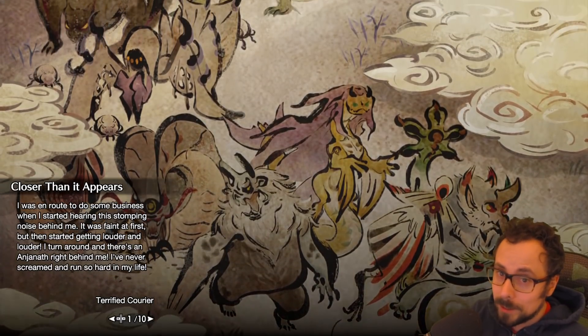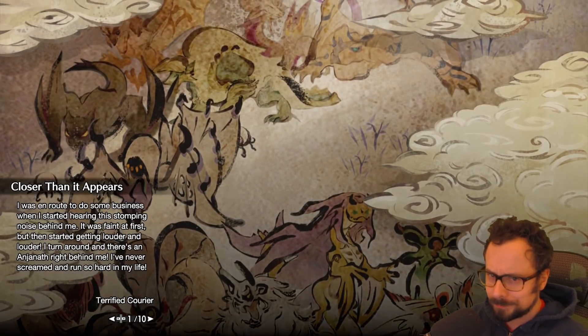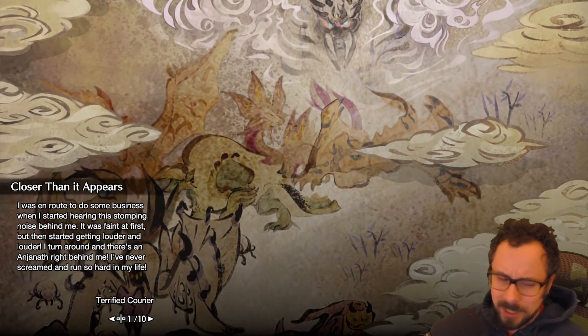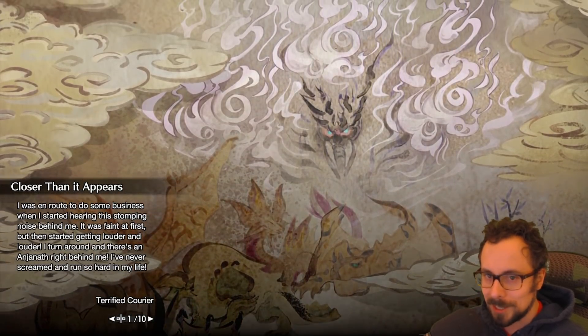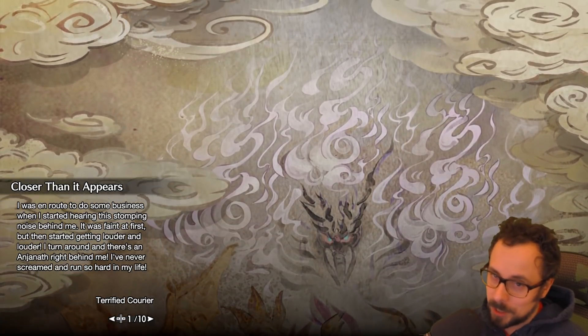All right, everyone, hello and welcome back to another Monster Hunter Rise video. Keeping on with the Switch Axe. This time we're going to be messing around with Elemental Switch Axe, and as I told you in yesterday's video, this as well has a very powerful secret.